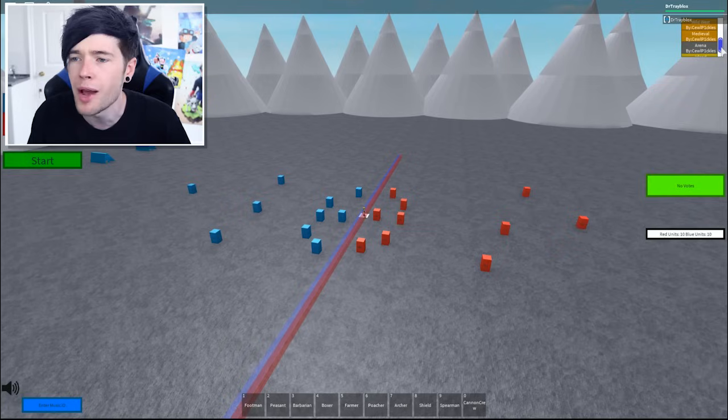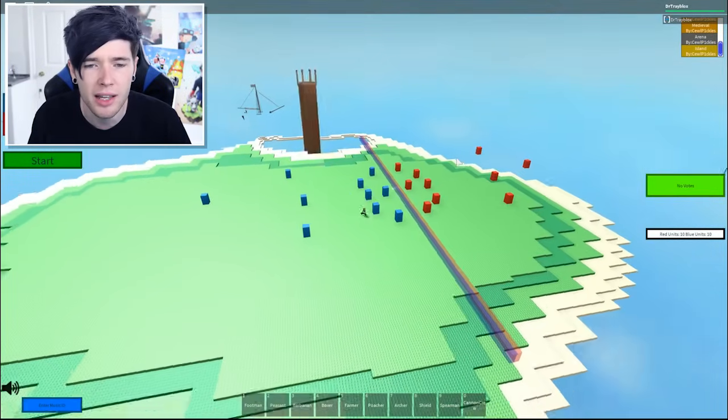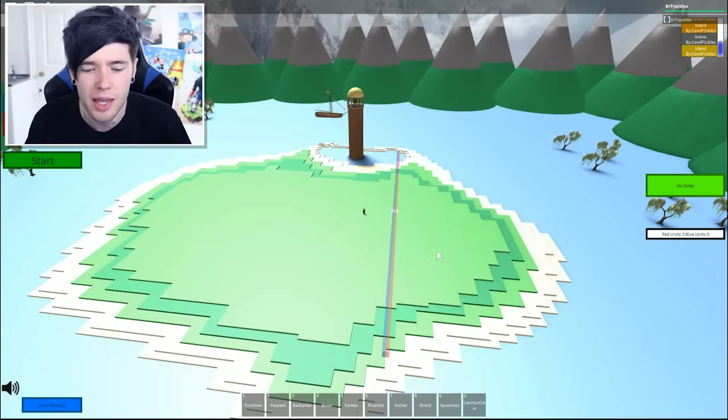We've got tabs too: Wild West, medieval, arena, or island. Let's go for island. Is this going to be tropical? Oh, that looks really nice. It's got ships and stuff as well. Not exactly fair though, because the reds only have this tiny little thing here.